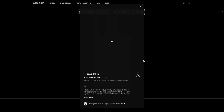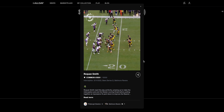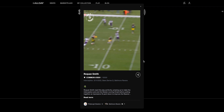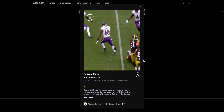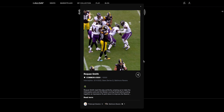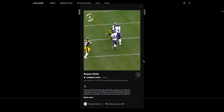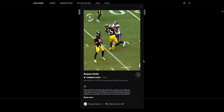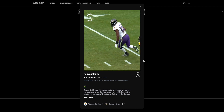We got Ravens-Steelers, Roquan Smith. I don't think I have a Roquan Smith moment. He's a linebacker for the Ravens, came over from the Bears last season. We got Pickett passing and Smith just executing great coverage there for a linebacker, intercepting the pass. I always like watching the run backs on interceptions — they're always hilarious. That's a great pick from Roquan Smith.